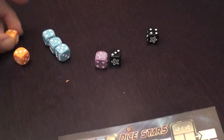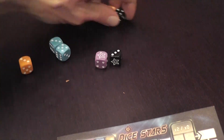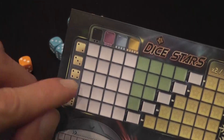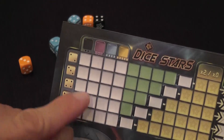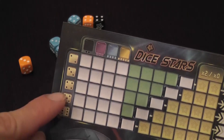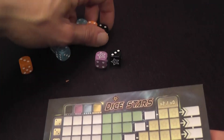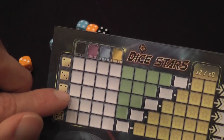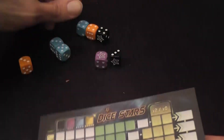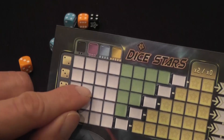If instead you take all dice with the same number, you use the corresponding row and fill empty boxes from left to right — as opposed to the color columns where you work top to bottom. The same idea applies: a number of X's equal to the number of dice taken, and the last space gets a number. So three fours gives you X, X, 12.